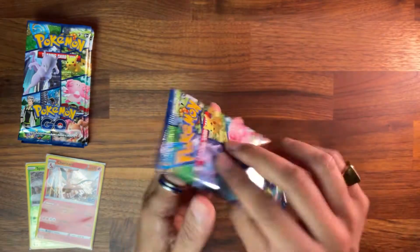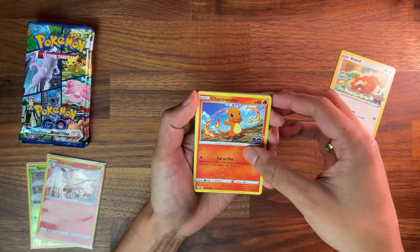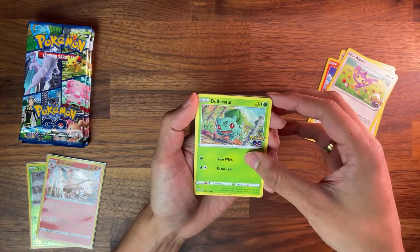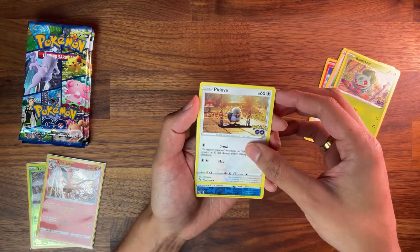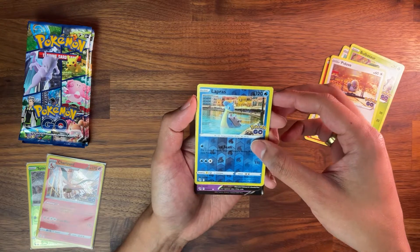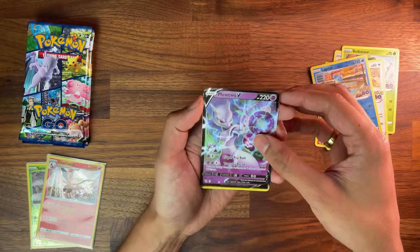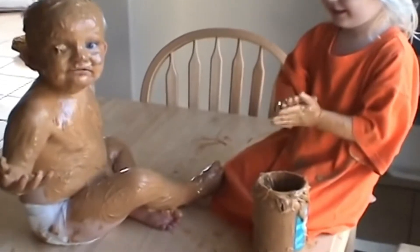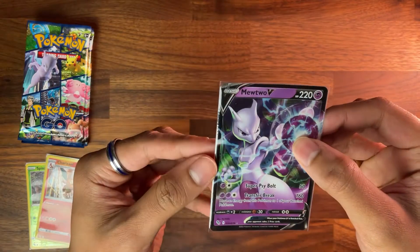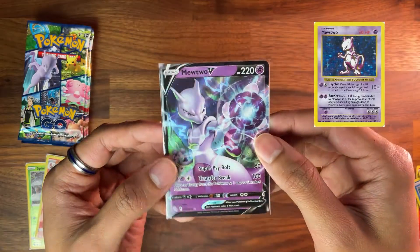Alright, pack number two. Bidoof, Charmander, Aipom, Bulbasaur, Pidove, and Lapras. Very nice. And I think we got something here — ooh, the Mewtwo! Pulled this one in the last video, but I'll take another one, not a problem at all. It's not the rare one, but a Mewtwo's a Mewtwo. Remember back in the day when he only had 60 HP in the base set? Holy shit!